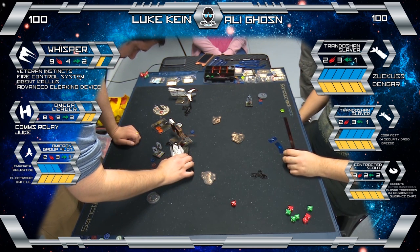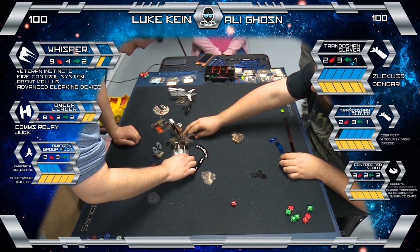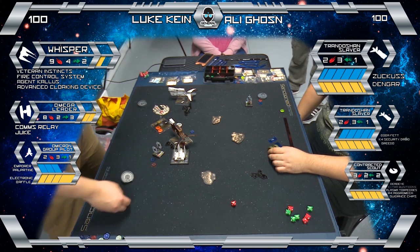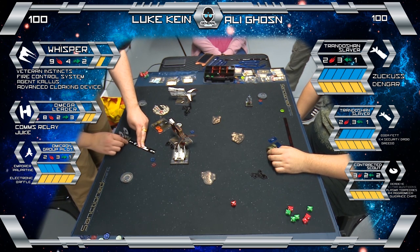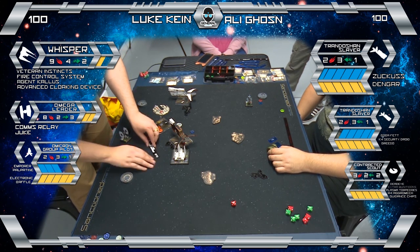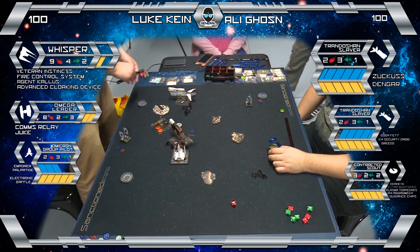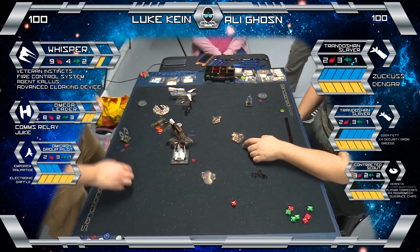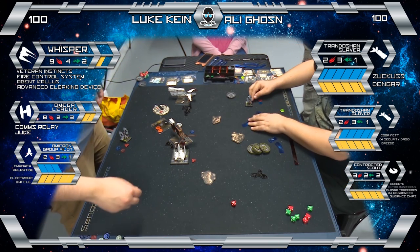This is an interesting bump because it could very easily land on that debris field. I think it lands without hitting the debris field, which is good. But it's still a bump — that's two consecutive bumps from this shuttle, no actions. It's still adding a lot of value because of Palpatine. We've got the K-turn from Omega Leader, trying to just keep shots on the Contracted Scout. That scout is still on five hull left — we're getting there.